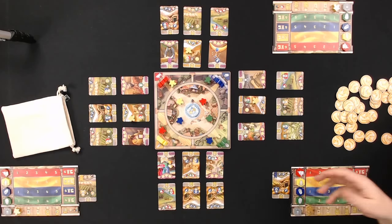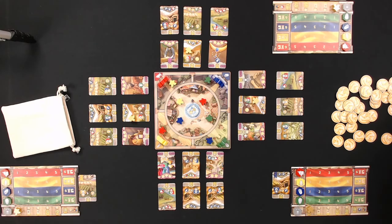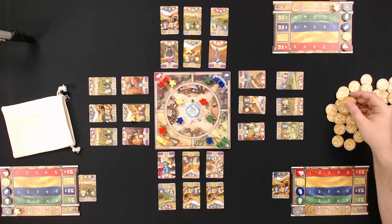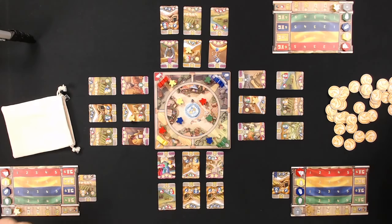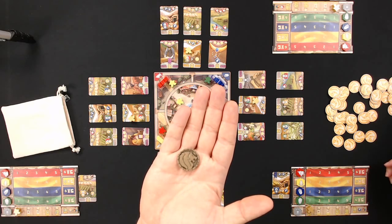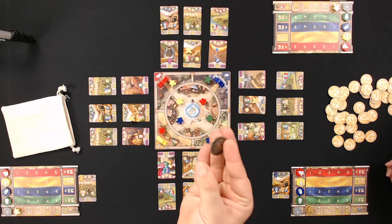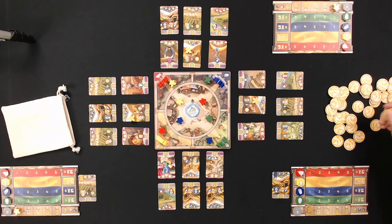If you're looking for a particular type of resource, you want to trade out and stock that color meeple into your bag so you have a better percentage chance of pulling it. Yes, these are wooden coins — very nice. The deluxe version will also have metal coins. Here's a sample metal coin from the deluxe version. The base game does come with the wooden coins.